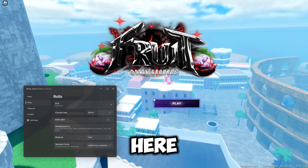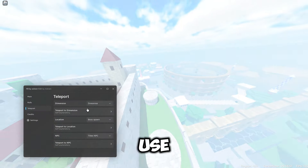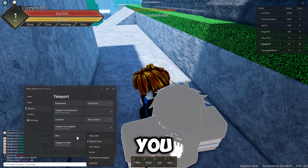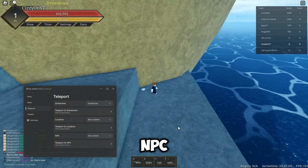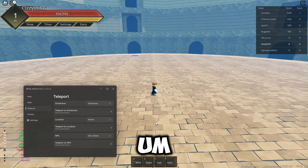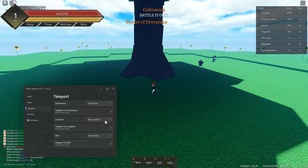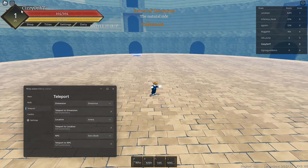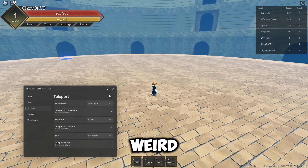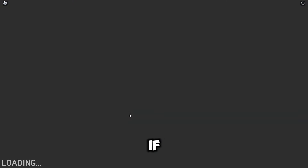If we go to Play we can use our Teleports — you can teleport to a dimension, a location, or an NPC location. Here's some of the NPC stuff — books and whatever. We've got Locations, Arena, and Boss Spawn. Then Dimensions — as you can see it teleports you to a different dimension. If you enjoyed today's video please drop a like, comment and subscribe, and I'll see you guys in the next one. Bye bye.